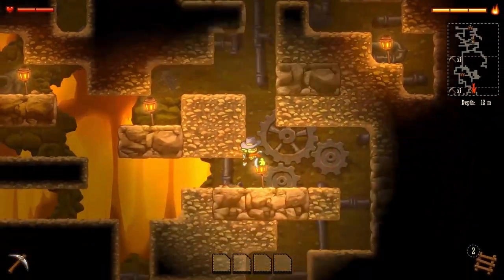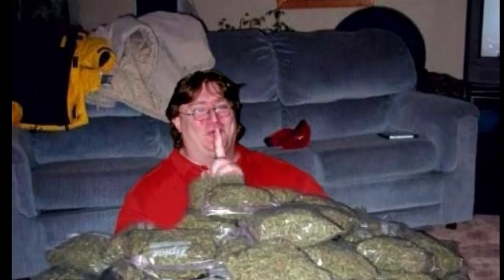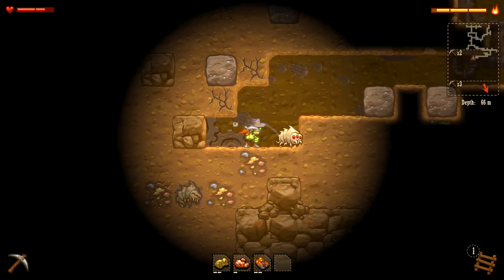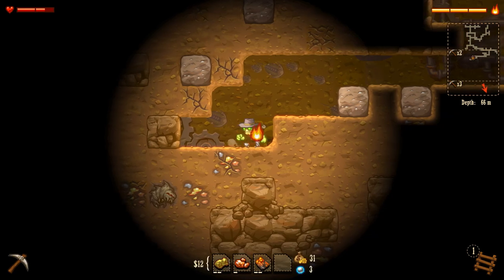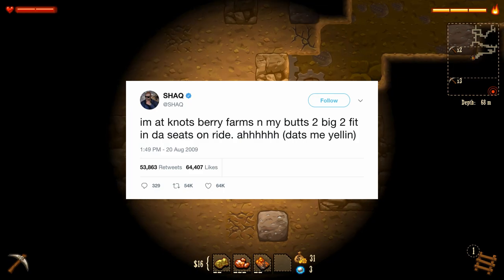Despite its name, SteamWorld Dig isn't about breaking into Gabe Newell's house and looking for developer copies of Half-Life 3. Instead, it's actually a mining game slash black lung simulator where you play as a robot who walks into an old, dirty town and just starts digging, like a gopher trying to find your old incriminating tweets.